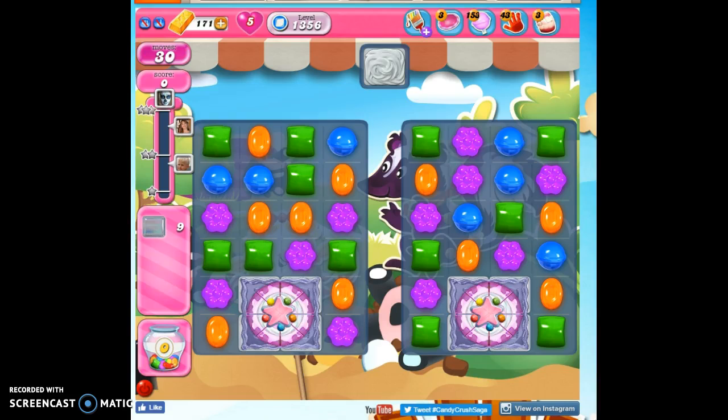Hi friends, this is Susie, your Candy Crush Guru, here to help you solve the puzzle of level 1356, where we have 30 moves to collect 9 jelly and get 10,000 points.